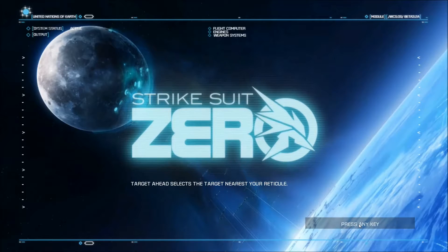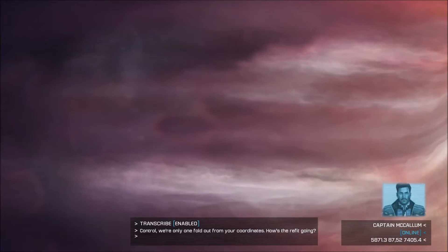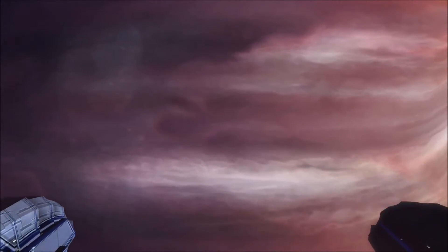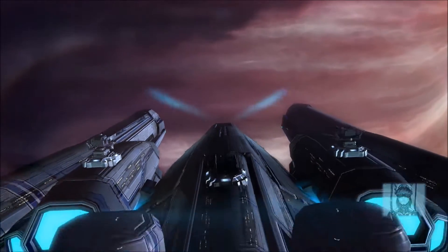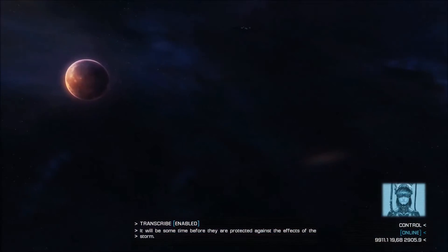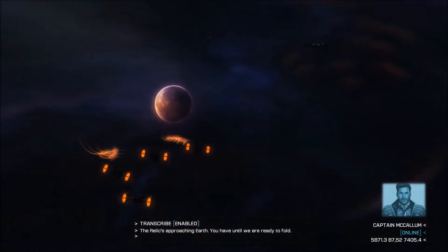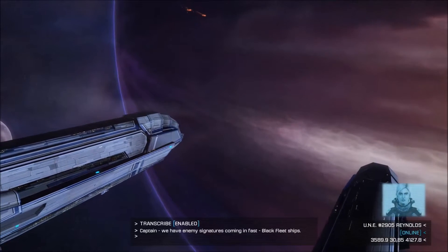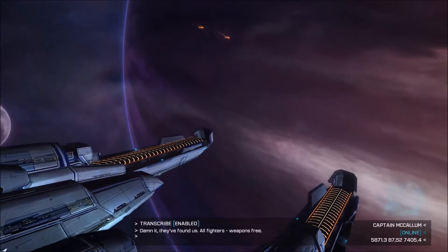We're going to be defending the Arcadia. I'm guessing it's basically just the entire Black Fleet coming for us. There's the Arcadia, our carrier. Only one fold out from your coordinates. Captain, I am still in the process of reconfiguring the fleet's drive systems - it will be some time before they are protected against the effects of the storm. Captain, we have enemy signatures coming in fast. Black Fleet ships. They found us. All fighters, weapons free.